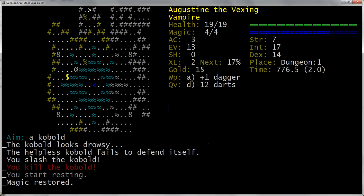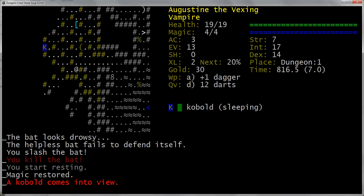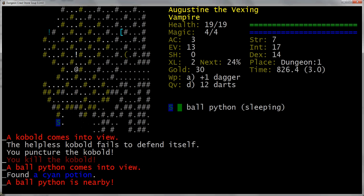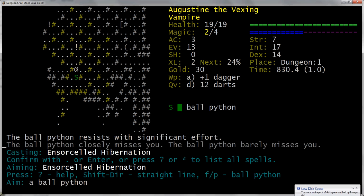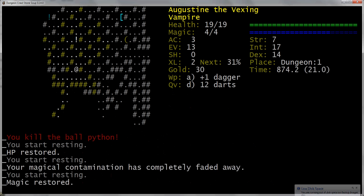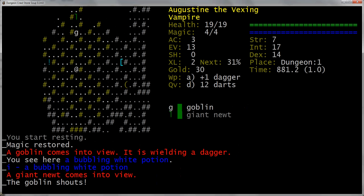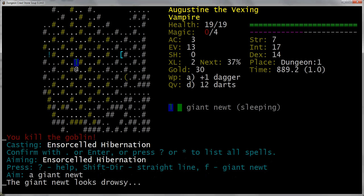Insorcel this one too. Insorcel the bat! Insorcel everybody! And I have no concerns with hunger or anything, because I am a vampire — so who cares? The snake resisted it once, and I failed to cast again, but he's no threat. I'm good enough with my dagger that I can just poke him. He wakes up — that's a shame. But again, not concerned with these fellows.